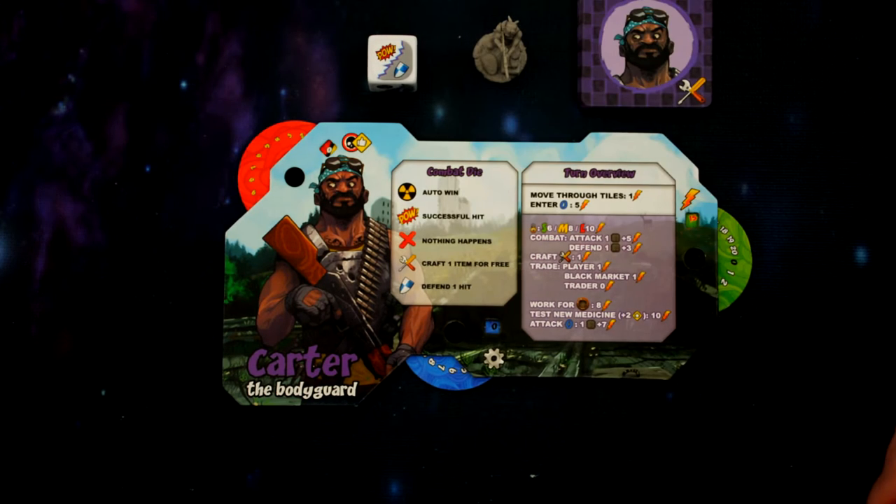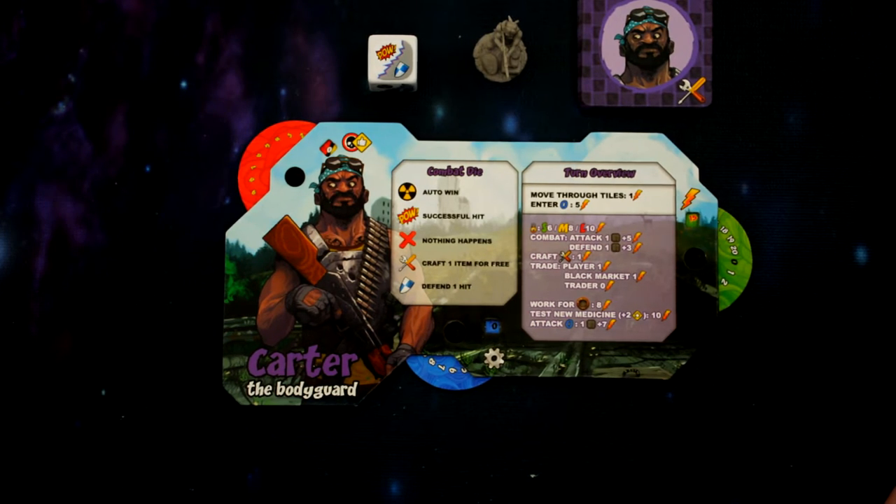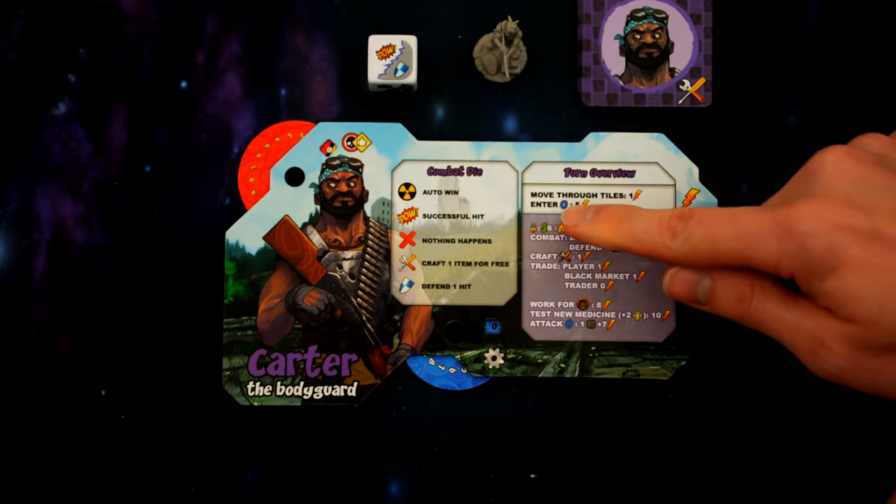In the middle of the card we have the breakdown of the player's dice and all the symbols you'll find on it and what they mean, and we also have the turn overview which goes through all the different actions the player can perform during their turn and their costs.